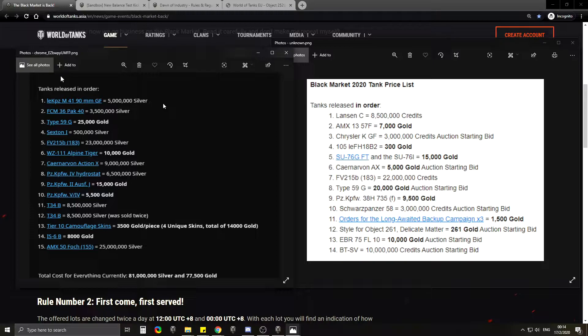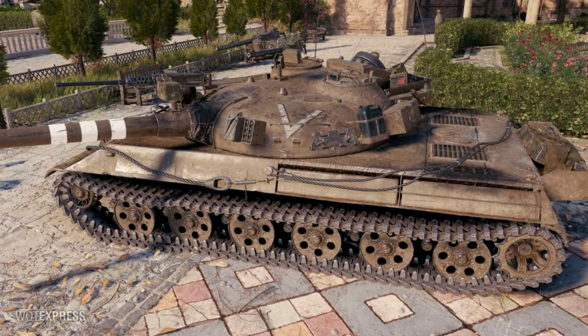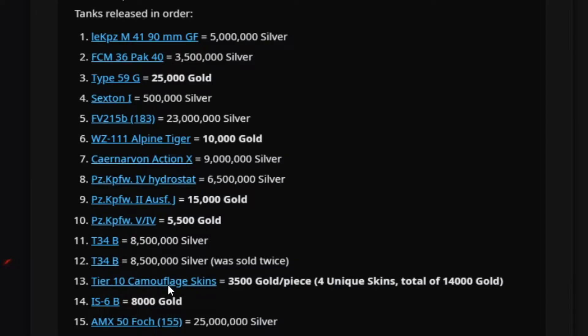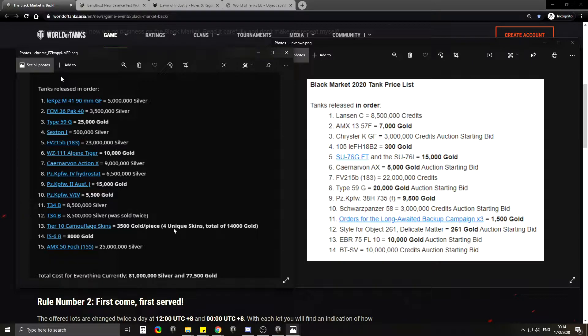The general consensus is people didn't enjoy this black market as much as the previous one. People were expecting things like the 3D camos from the Christmas loot boxes — the E4 camo, the E100 3D skin, the 430U 3D skin. Because in the last black market you had camouflage skins for tier 10 at 14,000 gold — four skins: the T57, the Bat-Chat, the IS-7, and the Grille. That was a much better deal.